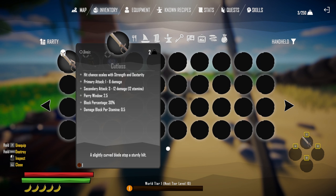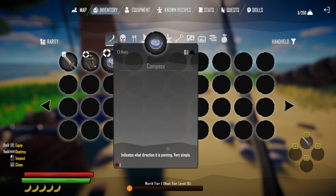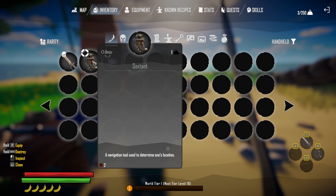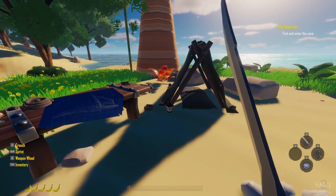I'm going to press number one to put the cutlass in my hotbar, the sextant in number two and the compass in number three.